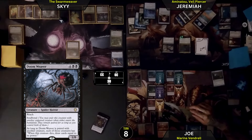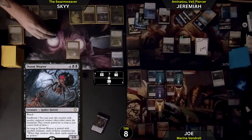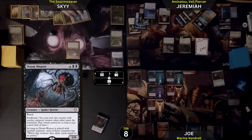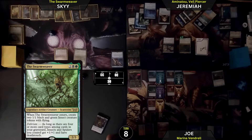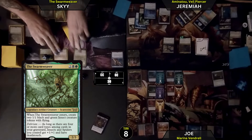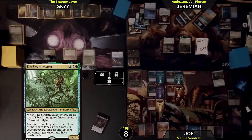Doomweaver — how about you feel like a fool? My board is left intact. That is pretty cool. Then I will pay the remaining black, green, 1, 2, and commander tax for the Swarmweaver — a 2/2 flying deathtouch. I will then pass.